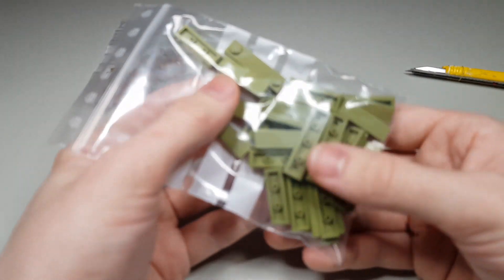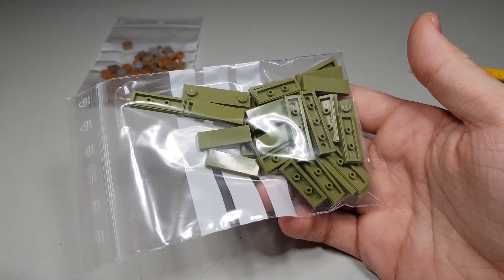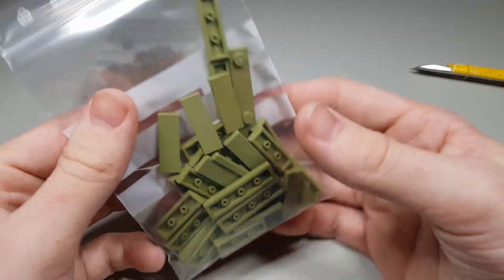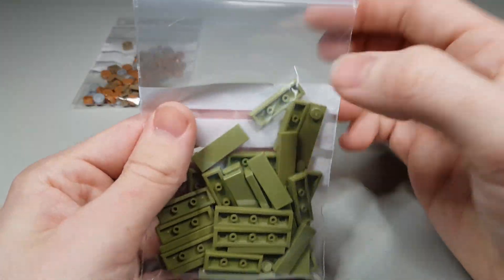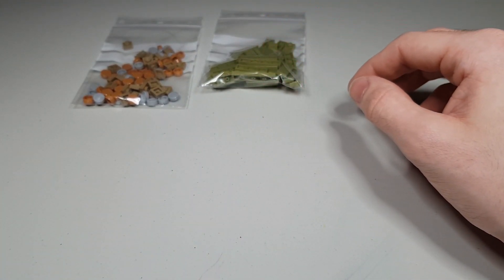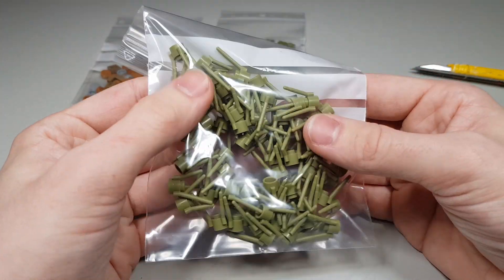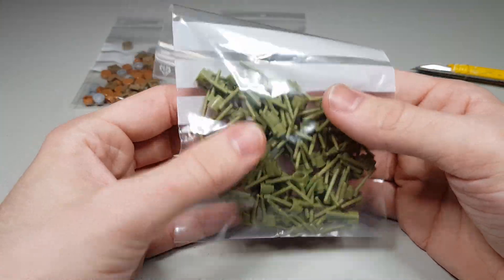Then we have some more of my favorite Lego color - these are the olive green tiles and those are gonna be very useful. I'm gonna use a lot of olive green and I can alternate between tiles and studs so that'll look really cool.